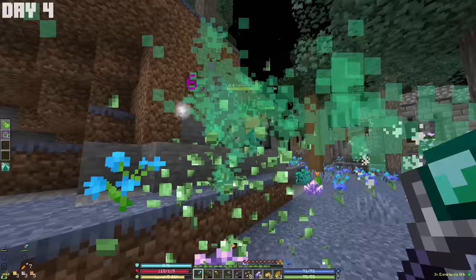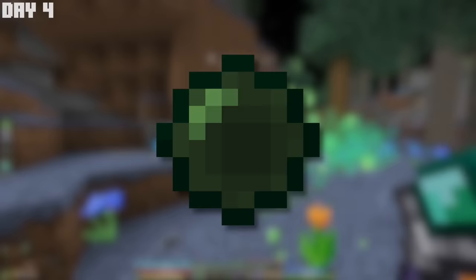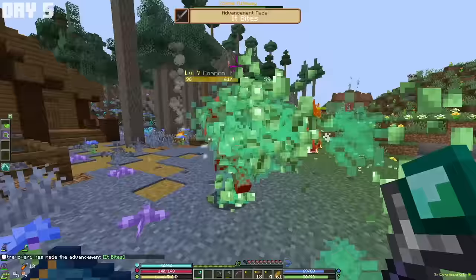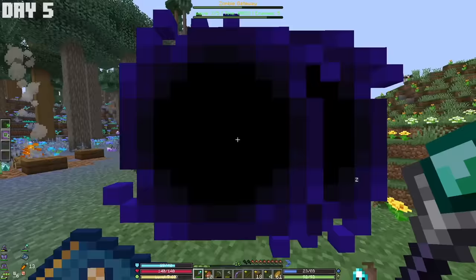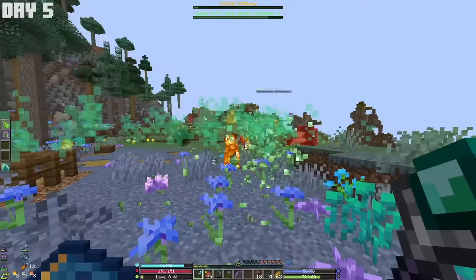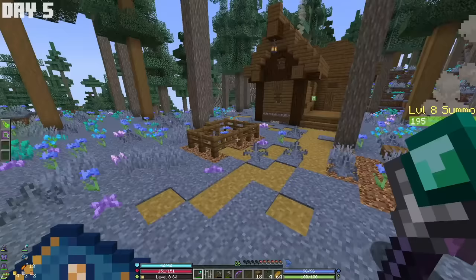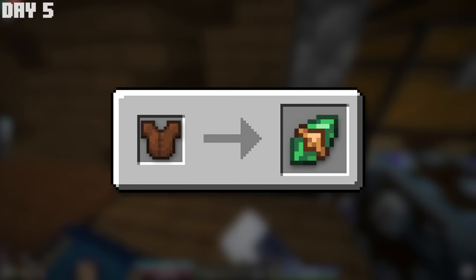Completing that quest rewarded me with XP and a zombie gateway pearl, which essentially starts a raid but with zombies. So I took on all five waves of the raid with my summons helping me and my poison blast spell. After they were all done, the gateway portal closed and dropped a ton of useful loot — I couldn't even hold it all. With so much extra gear, I had to craft a salvaging table, which lets you break down gear into stones that you can use to repair or craft new gear later on.